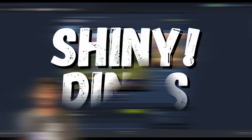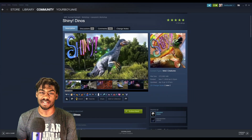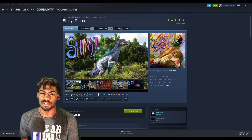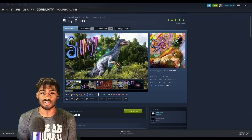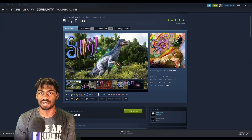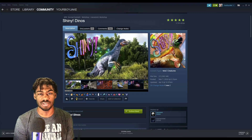At number five on the list we have Shiny Dinos by Nev Cario and Strange Child. This mod is going to add all types of new color variations for dinos into your game, with all of them actually being vanilla. Some of them have different abilities but still stick to the traditional ARK feel. These creatures will have a very rare chance to spawn and will usually be a higher level than regular creatures.